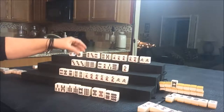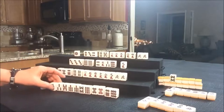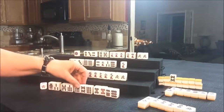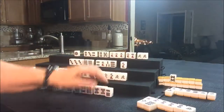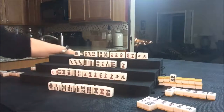Let's draw for East. A one Bam for East — so they have a potential Chi, potential Chi, and there's a Chi. Look at all those Bams. Let's get rid of the nine Dot. Maybe we could sacrifice these fives. Let's draw for South.